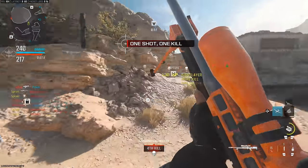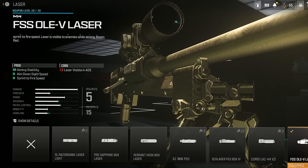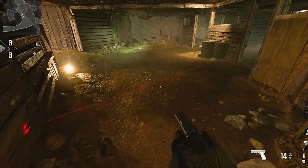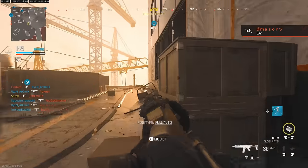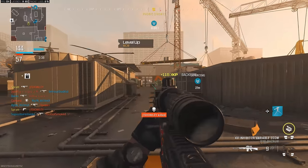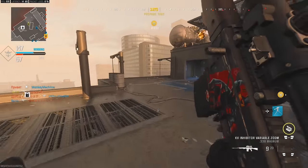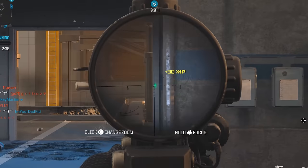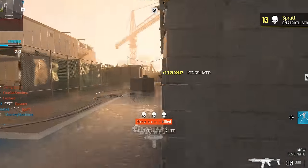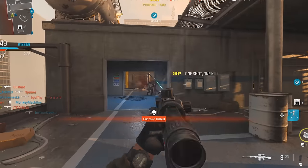Most of the sniping class setups I run through today have a laser equipped, which is a vital attachment for ADS speed and stability, but the massive con is that the laser is very visible to the enemy when you aim down your sights. This could easily scare someone off from challenging a choke point, or even worse, just make you an easy target. So if you were holding down a hallway or doorway and needed to be scoped in, pre-aim the outer edge of that gap, like the door frame. This eliminates the laser from being seen around the corner, keeping that element of surprise intact until you pull your shot onto the target once they appear.